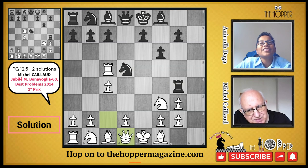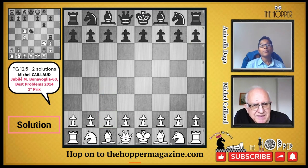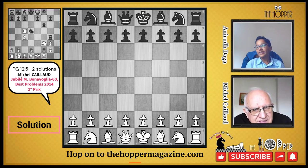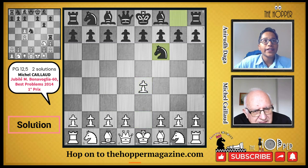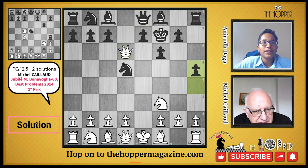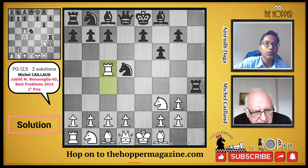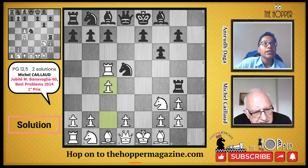Let me recap. In the first solution — PG in 12.5 — the moves are: e4, Nf6, e5, Nd5, e6, f6, exd7, Kf7. Now the kings and queens move so the white pawn can promote: d8=Q, h5, Qd6, h4, and the h-pawn captures on g3. Then Qd8, Rh4, Ke8, Rc4, Rc5, Rg4-c4, reaching the diagram in 12.5 moves. Note the black queen and king perform switchbacks: Kf7-e8 and Qe8-d8.